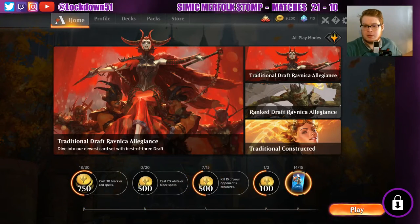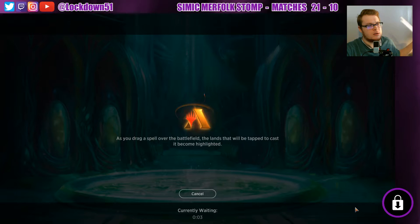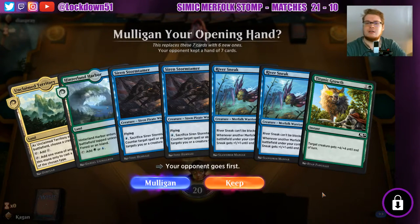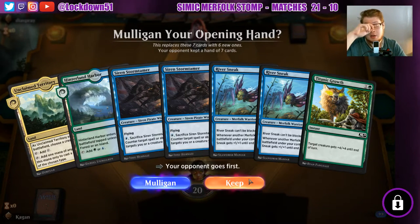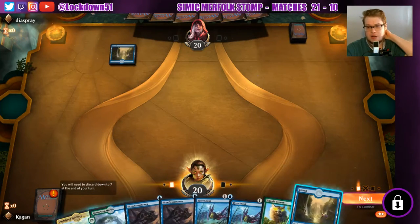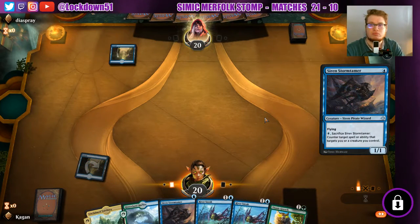Gotta play lightsabers with my son now. We'll do one more — let's see if we can get one more win here at least. Since we did play Golgari midrange, I'd rather not have my video be titled Golgari midrange again. Oh this is one of those awkward hands again — this unclaimed into Hinterland Harbor is just terrible. We're on the draw so I'll keep it — at least maybe we can get a one drop we can play. We get an island so that's actually fine. Play siren storm tamer, see if it resolves.